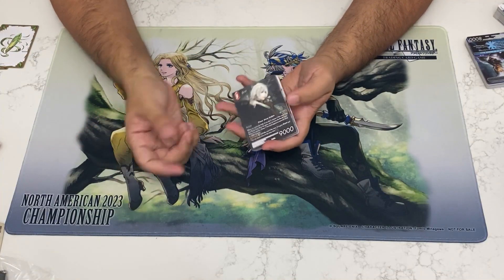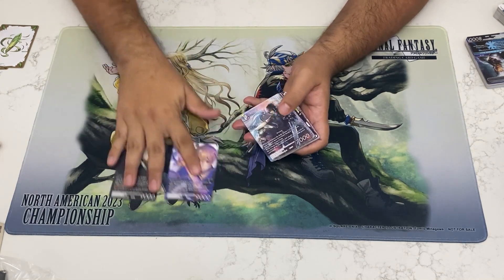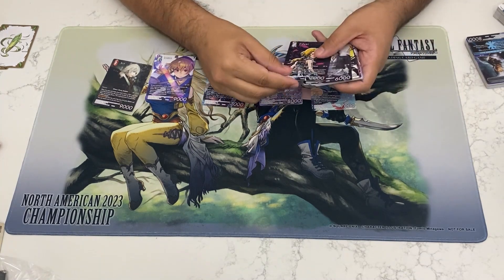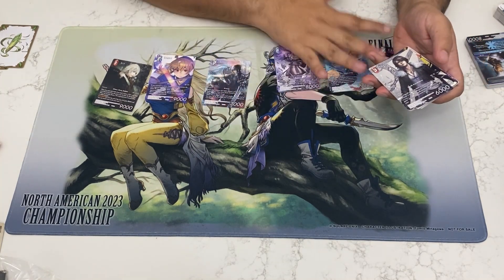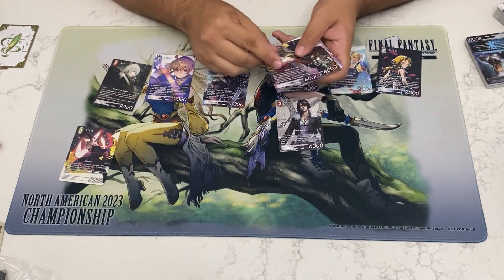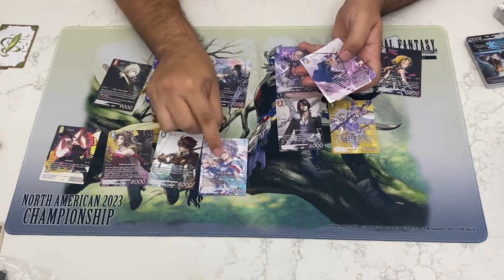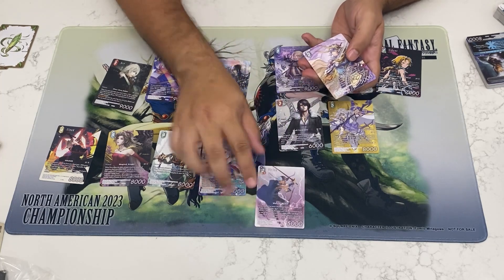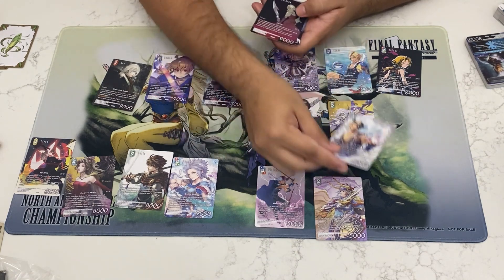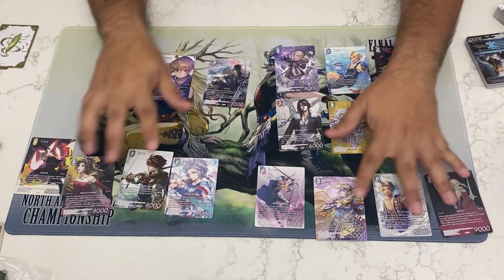The first ones we're going to start with are the full arts. We've got a copy of Ace, Ronza, Noctis, Shantodo — quite nice. Tatis, also nice. Zidane, play Magissa. You've got Cloud, Terra, Arts, Cecil — this is play. You've got Firion, Warrior of Light, Vaan, the new Ishtoa, and Lightning.